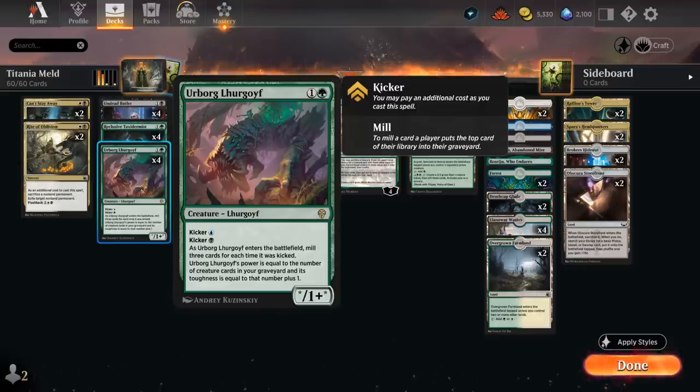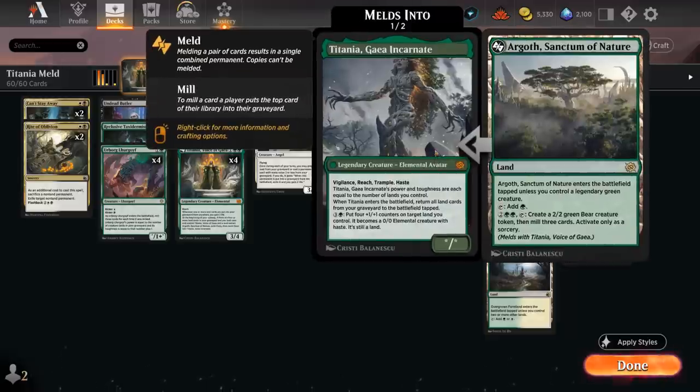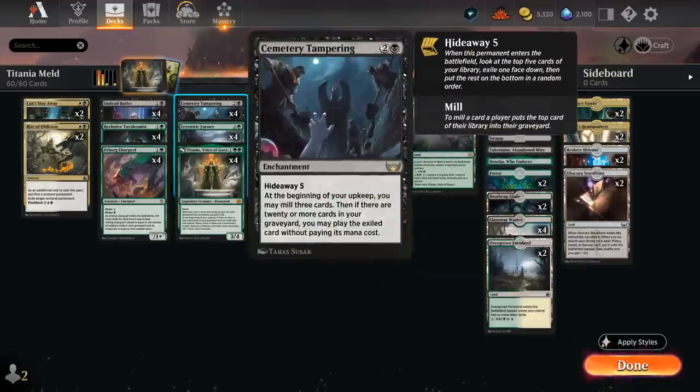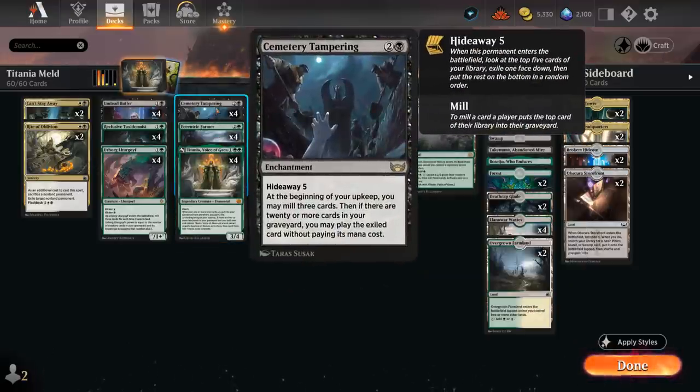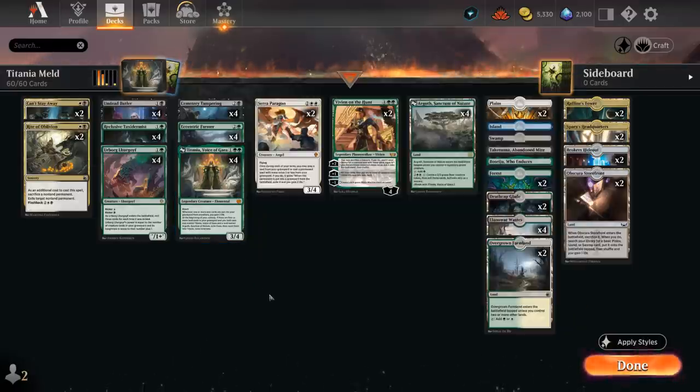At 3 mana, besides Titania, a very important card is the Eccentric Farmer — a 2/3 that mills 3 cards when it enters and lets you return a land card from your graveyard to your hand. That's one of the main ways to get back Argoth. We also have 4 copies of Cemetery Tampering — a 3-mana enchantment with Hideaway 5. When it enters, look at the top 5 cards and exile one face down. At the beginning of your upkeep, mill 3 cards. If there are 20 or more cards in your graveyard, you can cast the hidden card for free — potentially a free Titania or even Vivian on the Hunt.